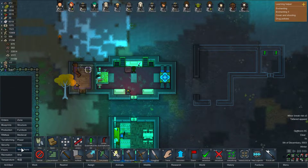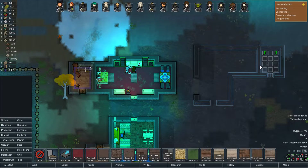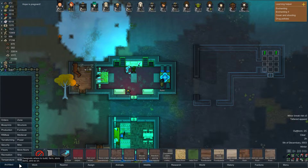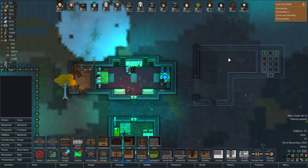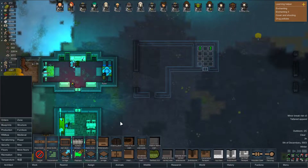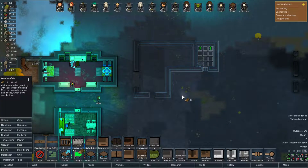The barn is easy to finish — I guess it is technically a barn at this point. I'm going to cancel this though and put in a granite elven carved embrasure to allow air to pass through. Kind of makes me want to take this a step further and put a little wooden gate there. We're going to go with wooden fencing to come down like this.